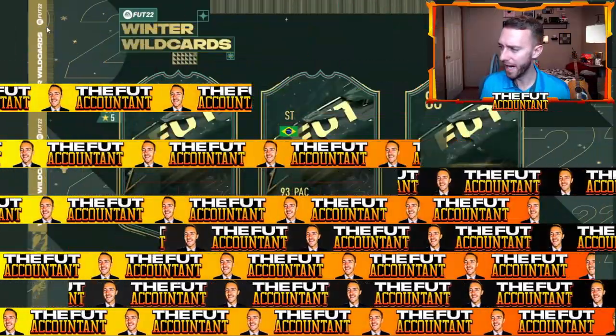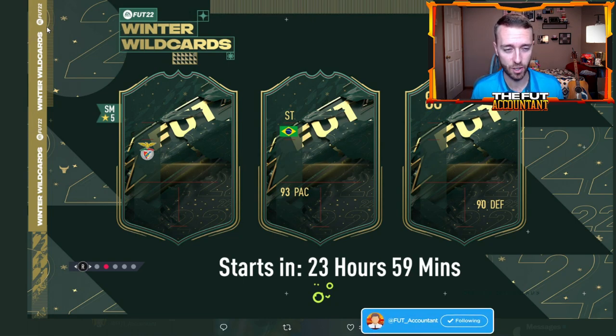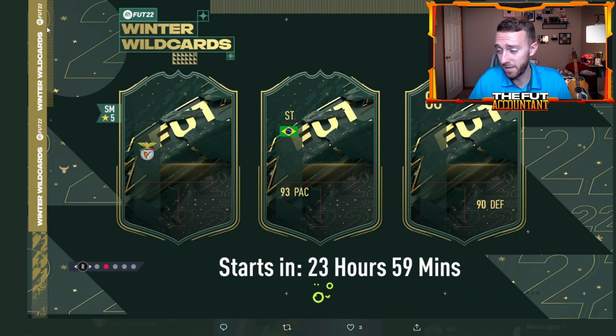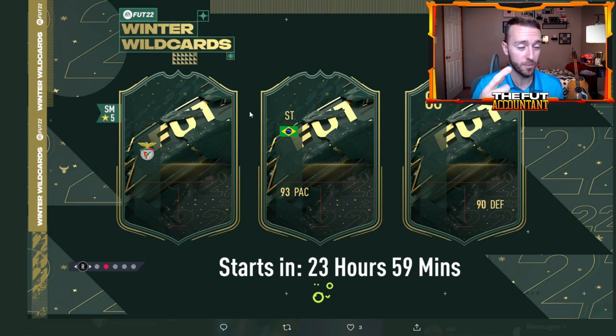A lot of people are missing the footness vibes, and this is seemingly EA's attempt this year of running a footness promo. A couple of things have been confirmed — not officially by EA Sports, but confirmed by leaks. The leaks have been so accurate that we almost treat them as confirmed, if you take them from the right people. One thing that is confirmed are the three cards on the loading screen, because we had Toro, Neymar, and Pau Torres all leaked, and these hints match those leaks.